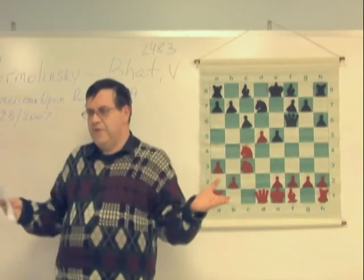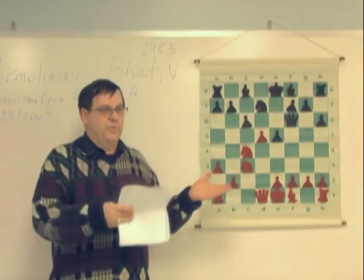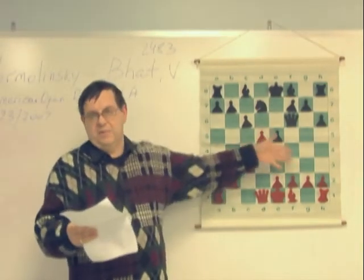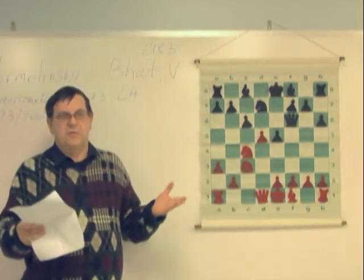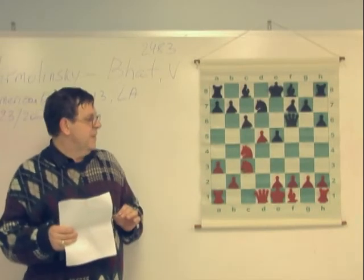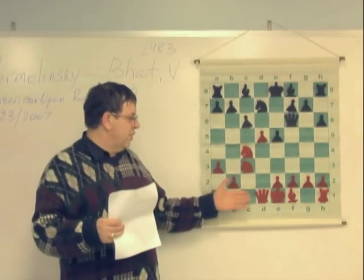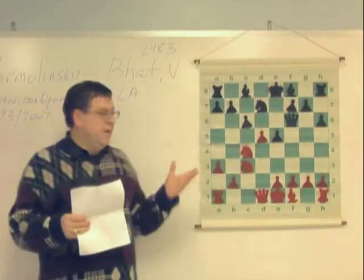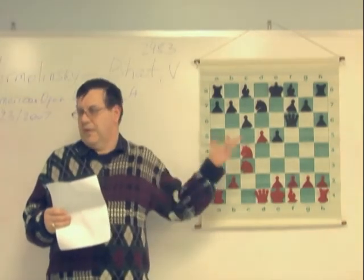When you're given a choice of different plans, a lot of people don't know which one to follow - should I play an isolated pawn, or this or that? It's hard to decide. But there is one thing that might help you make the right decision. You basically try to operate with what you have. You've already given up your dark-square bishop for a knight, meaning that your play is likely to be developed on light squares.